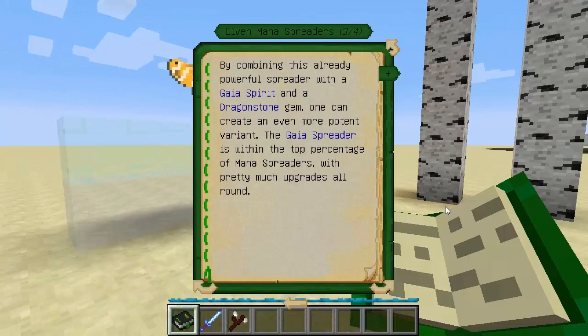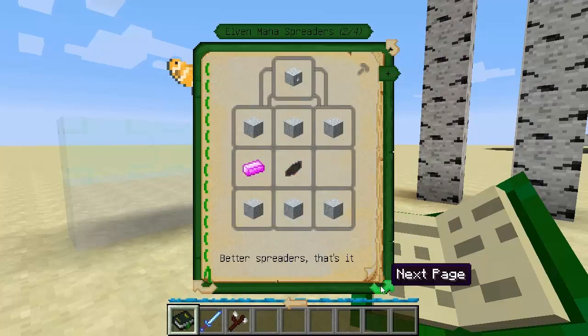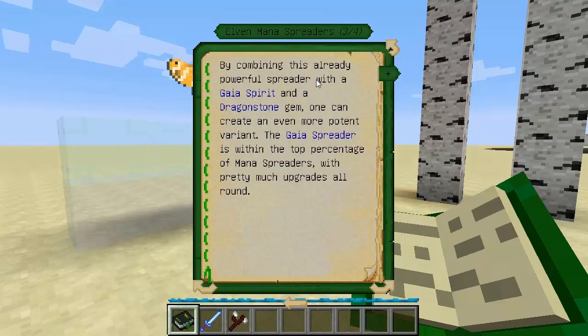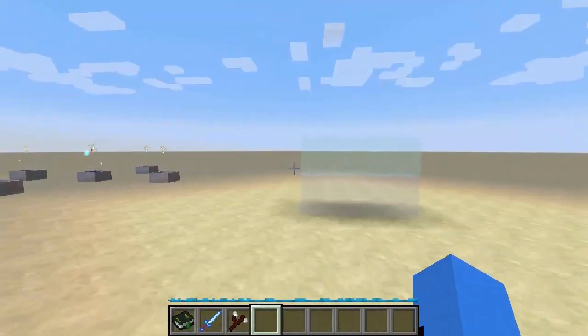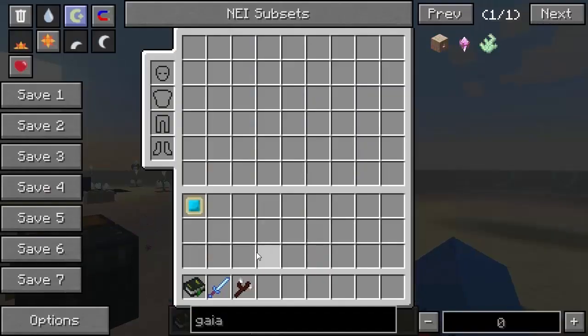Also added in build 116 was the Gaia Spreader. You already know the elven spreader spreads more mana better, being a better spreader. But the Gaia Spreader requires a Gaia Spirit and a Dragonstone to craft - with the elven mana spreader it is the ultimate spreader. By combining this already powerful spreader with a Gaia Spirit and a Dragonstone gem, one can create an even more potent variant. The Gaia Spreader is within the top percentage of mana spreaders with upgrades all around. It can basically spread more mana and is very useful later in the game when you need more mana going faster. And it can't accept sparks - Gaia Spreader is the way forwards.